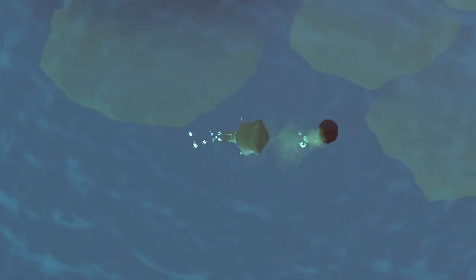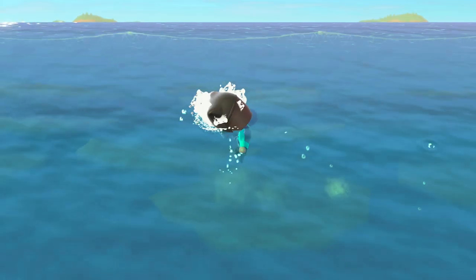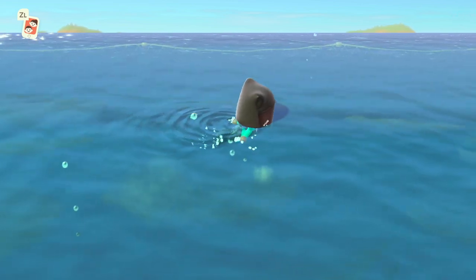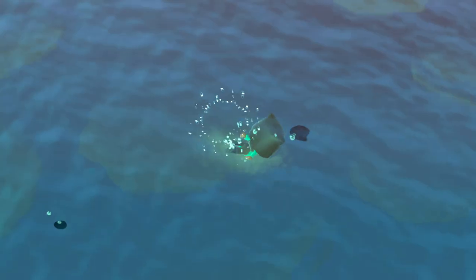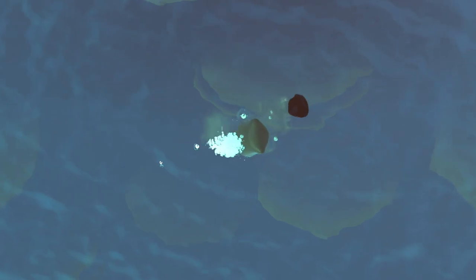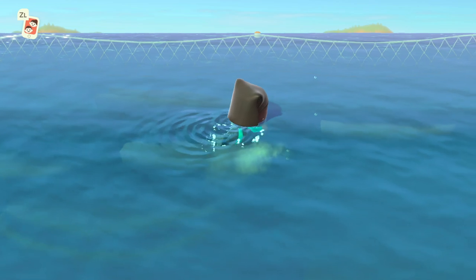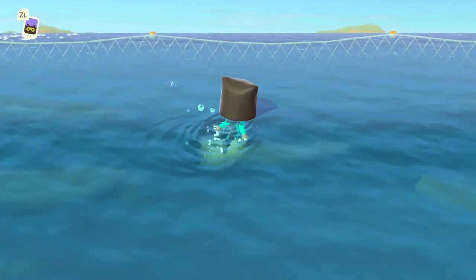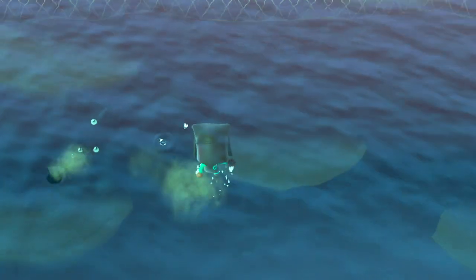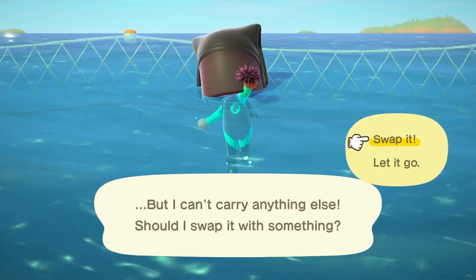True to its name, the Gigas Giant Clam has a large shadow, and that's the easiest way to tell it apart from the giant isopod, as they both snake back and forth in a similar manner when you chase them. Another thing to keep in mind with the fast sea creatures is that trying to swim above the water and follow them and then dive directly on them is usually not a viable option, because in the time that it takes you to dive, they'll usually have changed directions randomly if they're directly underneath you. Also, keep an eye on where the other sea creatures are so that while you're chasing the one you want, you don't accidentally swim into one you don't want, like I did here.